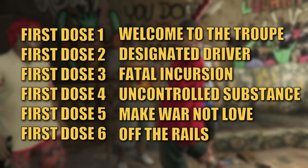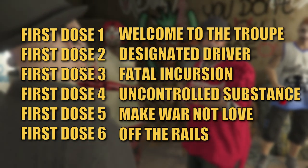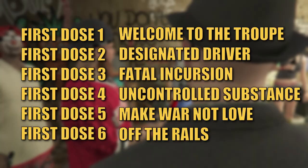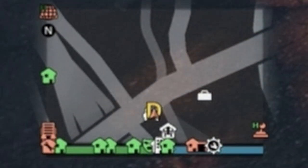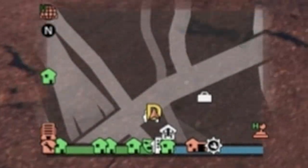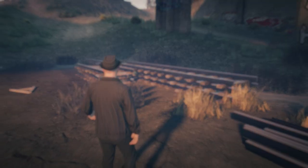From now on, you'll have a total of 6 specific missions to undertake, each lasting on average around 10 minutes to complete. After the first mission, you can activate the next ones by visiting a large yellow D under the bridge by the casino. This is where you'll start the rest of the missions.